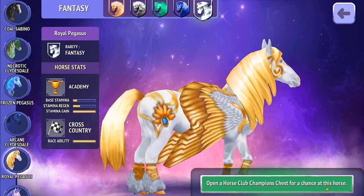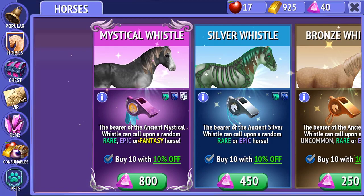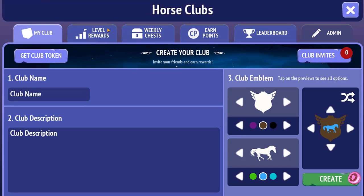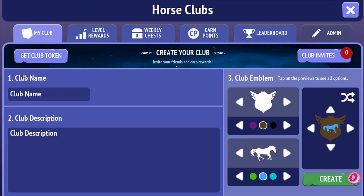It says you can open a horse club championship chest for a chance to win these horses, and they also seem to be available in the whistles. Now let's have a look at the horse clubs themselves. There's an option to create your club, invite your friends, and earn rewards. Right now it says I have zero club invites. VIPs can create clubs for free; if you're not a VIP, you have to buy a token which costs 350 gems. Importantly, the token is not consumed when your club is created.